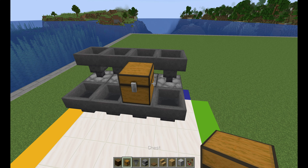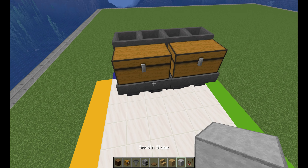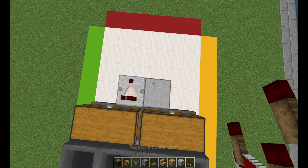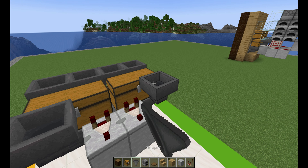Now at this point, you don't have to use a furnace — you could use a blast furnace or even a smoker. It's really your choice how you want to set this up. Then you're going to add a hopper right on top, and a hopper right behind each furnace. Then you're going to add a large chest — one on this side, one on this side.